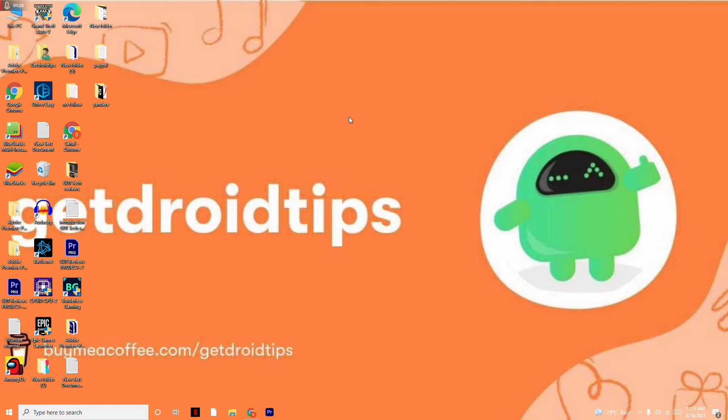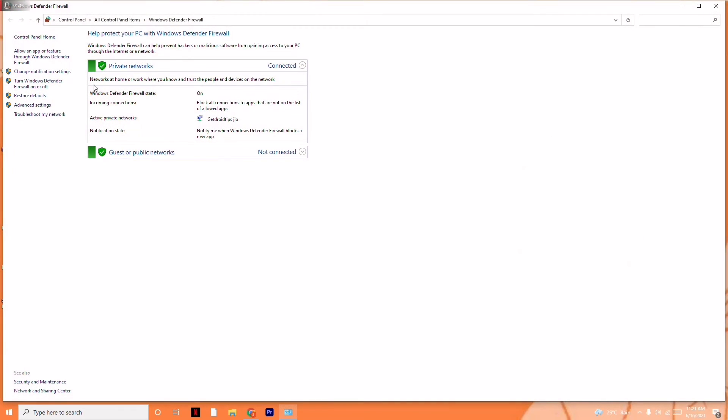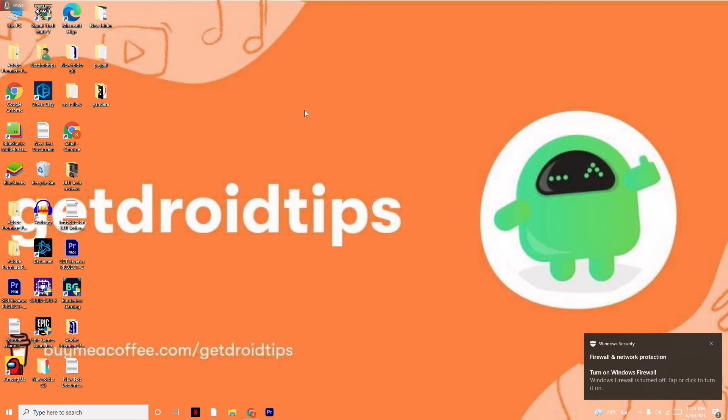The fourth solution is to disable Windows Firewall. Search for Windows Defender Firewall, then click on 'Turn Windows Defender Firewall on or off' on the left side. Disable it for both private network settings and public network settings, then click OK and close.